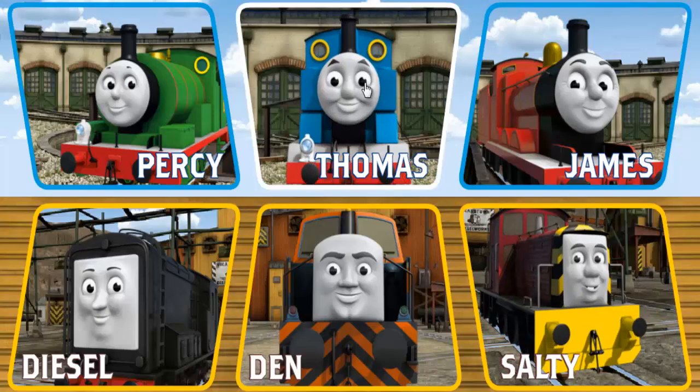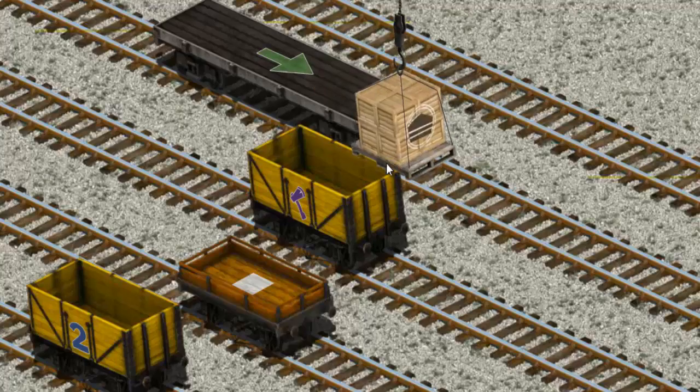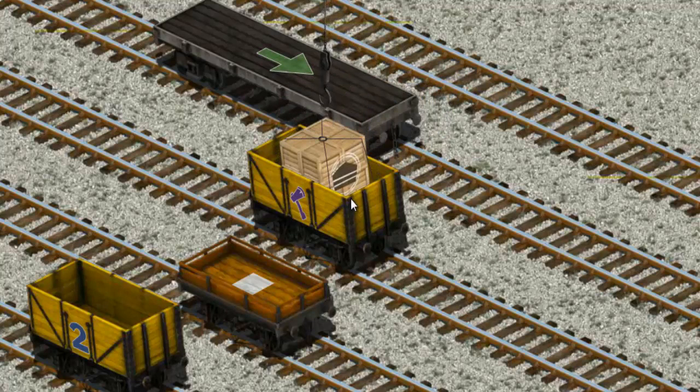Play again. It's a busy day at Brendam Docks. Thomas and his friends have many deliveries to make. Thomas must deliver the crates of cake to Knapford Station. Show Cranky where the crates of cake are. Help Cranky find the crates of cake. There you go. Now let's lift and load. Now the cargo must be loaded. You found it!